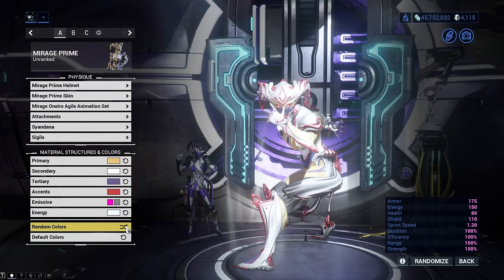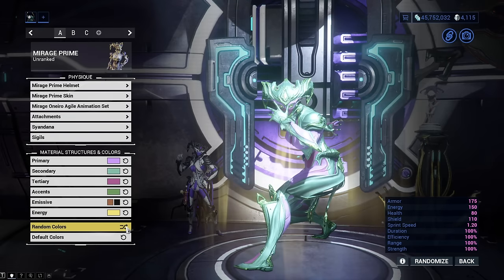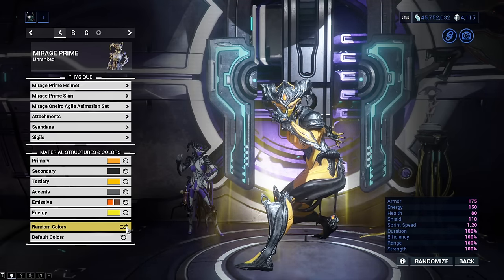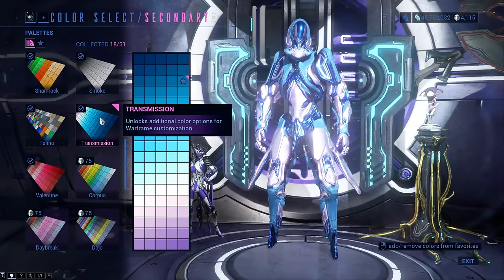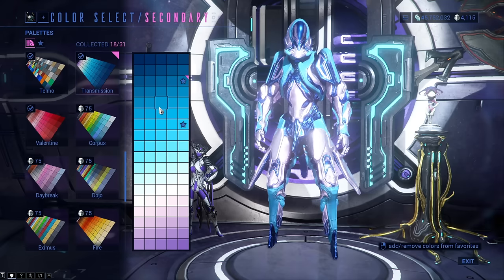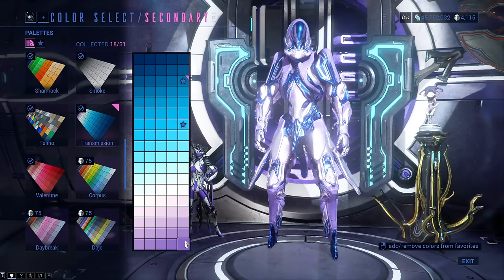The next color palettes have a totally random chance to appear during any time of the year, so they're not reliable at all, but they are still great. The Transmission color palette has a chance to be in the reward pool of the Nightwave, so it might be quite a grind to get it. It comes with all kinds of shades of blue, white, and purple — if you like to paint things blue, this palette is pretty much a must have.